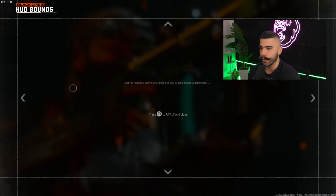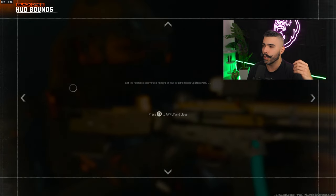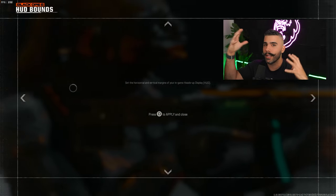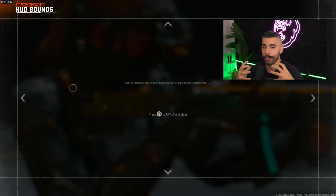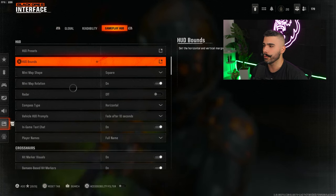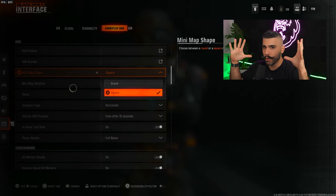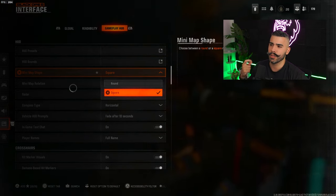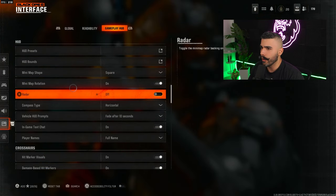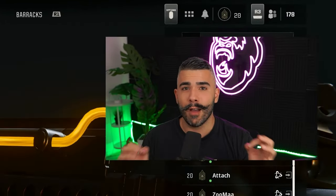For HUD balance — your ammo, gun, mini map and all that — you want to shrink it toward the middle of your screen so the information, especially your mini map, is closer to you and easier to see quickly. Also, I always recommend a square mini map over round — square gives you a little bit extra mini map real estate compared to a circle. Scroll down and make sure radar is off; the rest of these settings I left mostly the same.